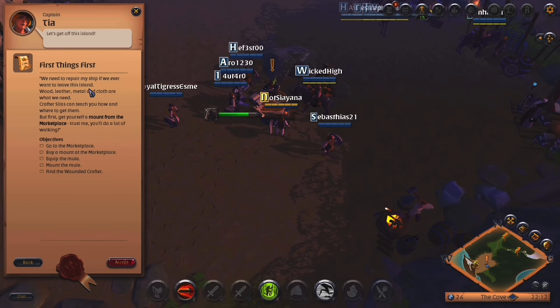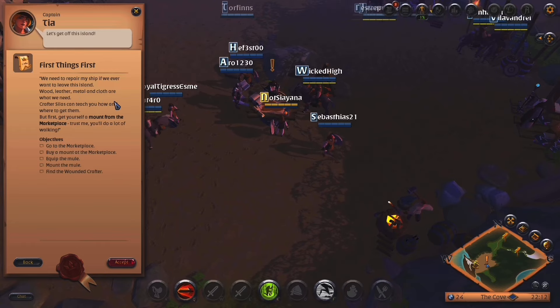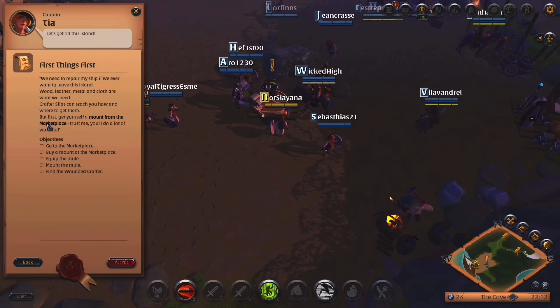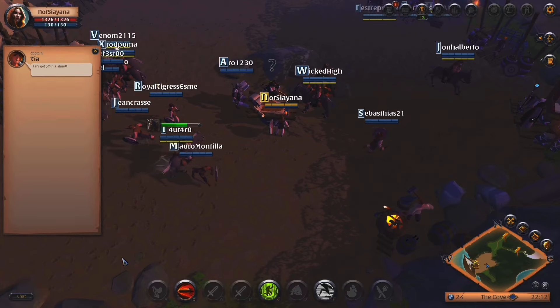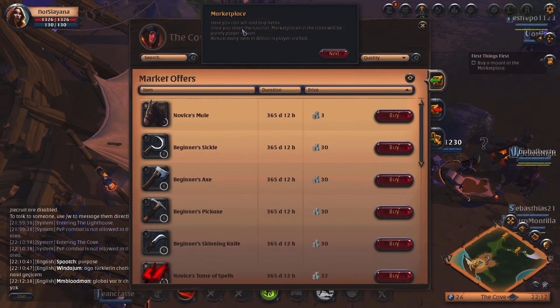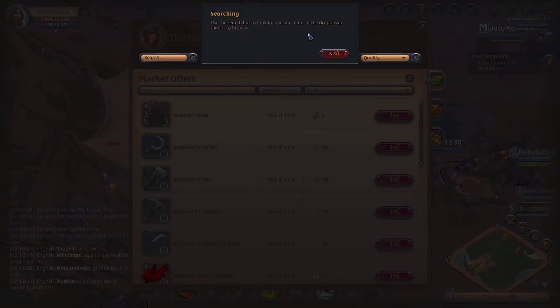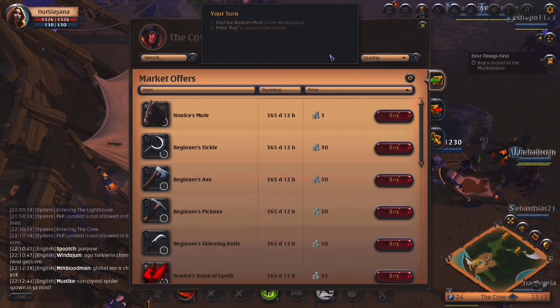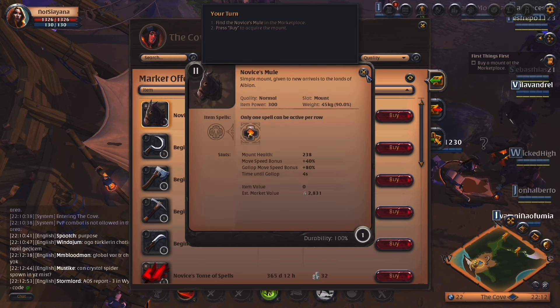We need to repair my ship if we ever want to leave this island — wood, leather, metal, and cloth are what we need. Crafter Scyllas can teach you how and where to get them. But first, get yourself a mount from the marketplace — trust me, you'll do a lot of walking. Go to the marketplace. Marketplace — here you can sell and buy items. Once you leave the tutorial, marketplaces and cities will be purely player-driven. Almost every item in Albion is player-crafted. Use the search bar for specific items, drop-down menu to browse, buy to obtain the item. Find the novice mule — press buy to acquire the mount.